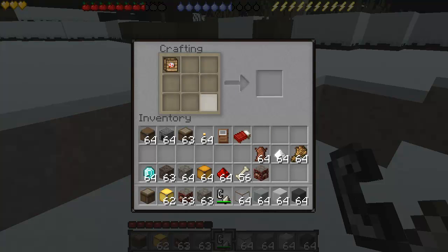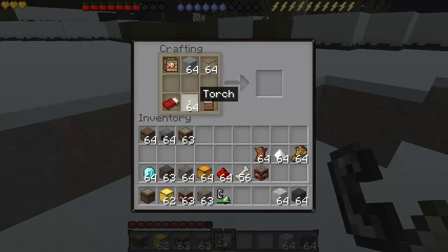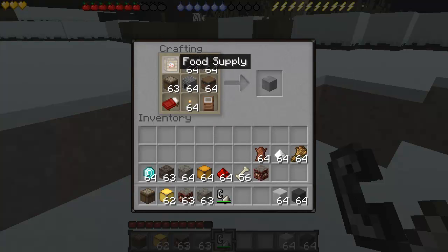Now to make the tent, you're going to use the food supply. You're going to use a door down here, a bed in that corner. As you can see down here, I have three pieces of wool — three different types of wool — because I want to show you guys that you can make different colored tents. And there's the tent: food supply, light gray wool, glass, crafting table, furnace, and chest, a bed, a torch, and a wooden door. Then you click and you have it.